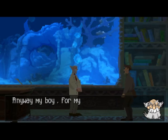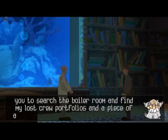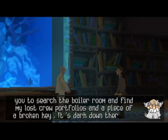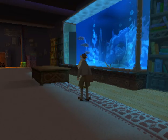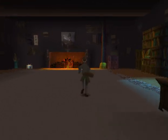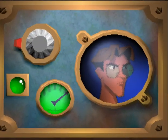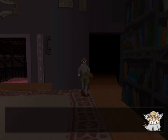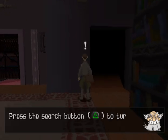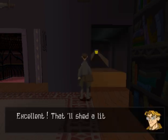Anyway, my boy, for my third task, I want you to search the boiler room and find my lost crew portfolios and a piece of a broken key. It's dark down there, so use your search button to turn the light switch on. Press the search button to turn on the light. Excellent. That'll shed a little light on things.